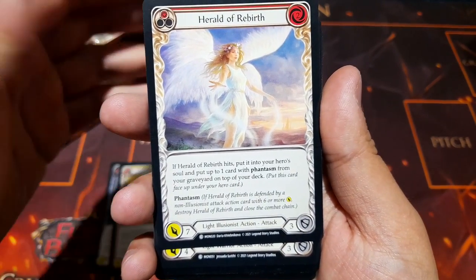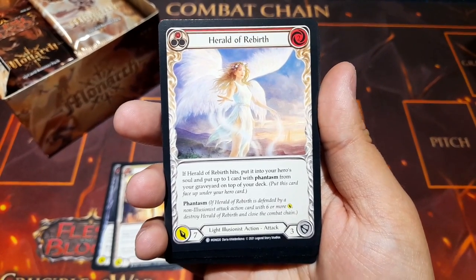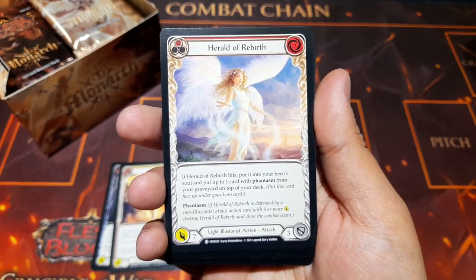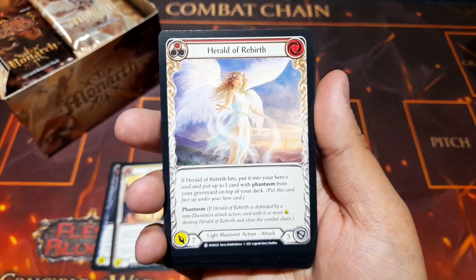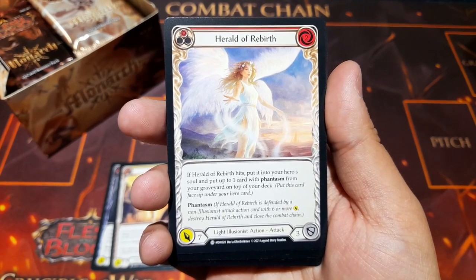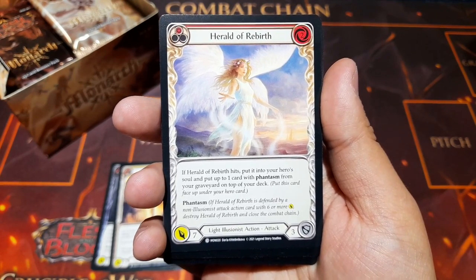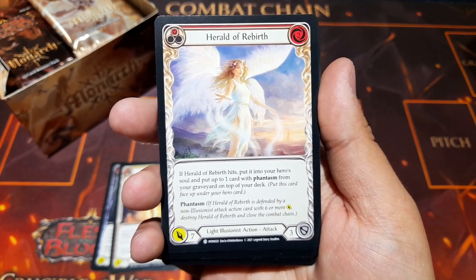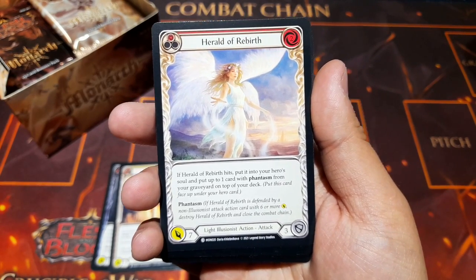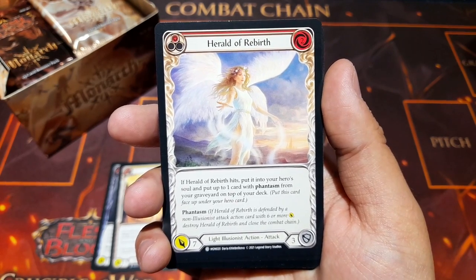We have Herald of Rebirth — light illusionist. Illusionist is the new class in this set. She seems able to put spectral auras in front of her to protect her life, which is pretty cool. This card has another interesting keyword: Phantasm — if this card is defended by a non-illusionist attack action card with six or more damage, it's destroyed and you close the combat chain immediately. Beautiful card and a gorgeous illusionist border.